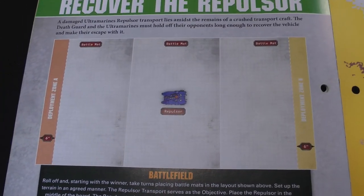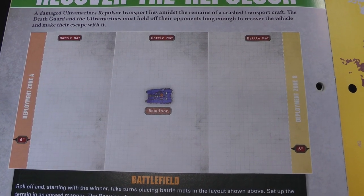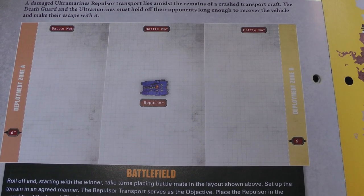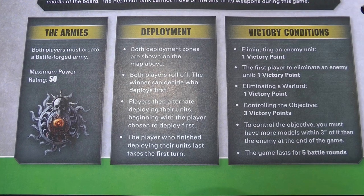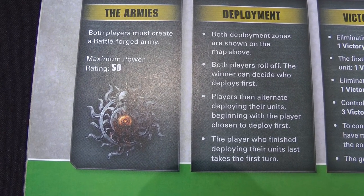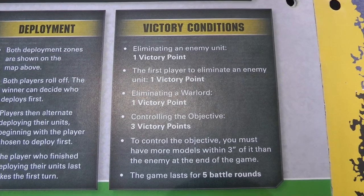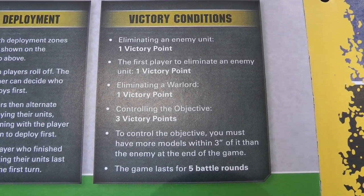On to the mission: Recover the Repulsor. On the battlefield map the Repulsor without the base is placed in the centre — essentially just a terrain piece on the objective — and there are two deployment zones at the short edges, only six inches on. The tank cannot move or fire any weapons. Both players create a battle-forged army; maximum power rating is 50. Roll off to decide who deploys first, alternate deploying units, and whoever finishes deploying first takes the first turn. Victory points: one for first blood, one for slay the warlord, and three for controlling the objective at the end of five battle rounds.